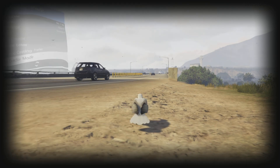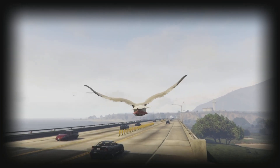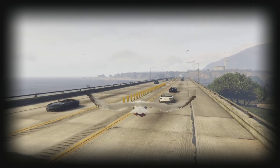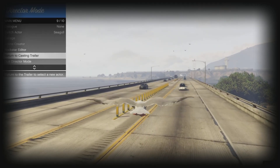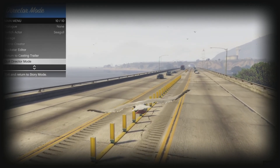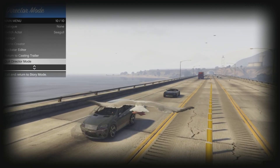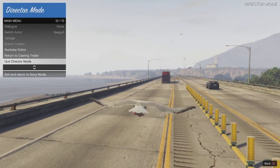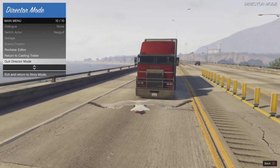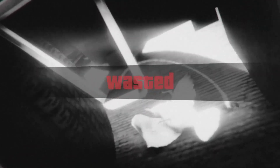Once you make your way over to any highway section of the map, find a truck or large vehicle — it makes the next part easier. Take flight, open your interactive menu, and hover over 'Quit Director Mode.' As soon as you hit the vehicle, double-tap X or A. Fly directly at the vehicle of your choice and right before you hit it, double-tap that button. If done correctly you should get the wasted screen.